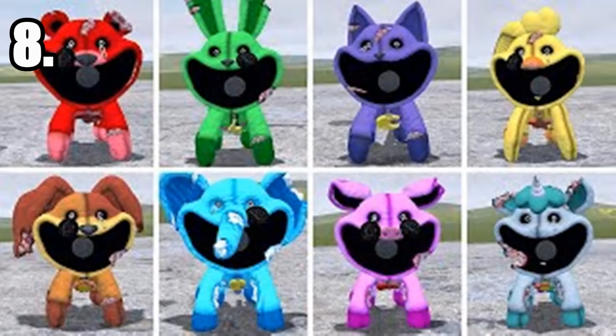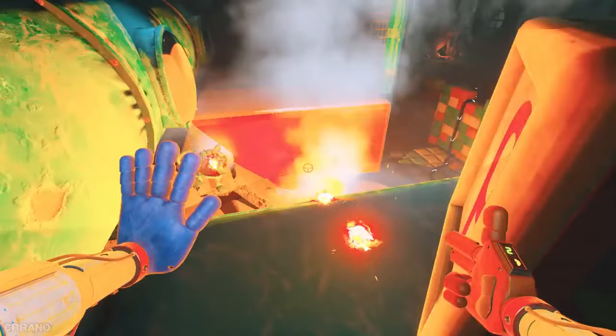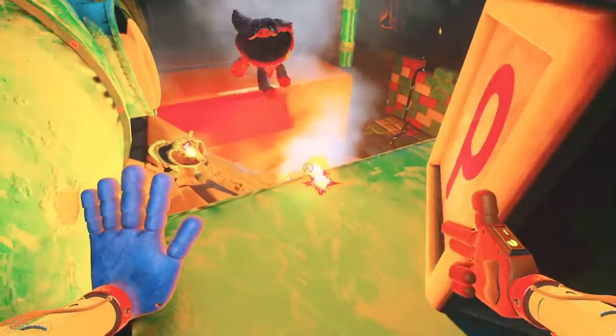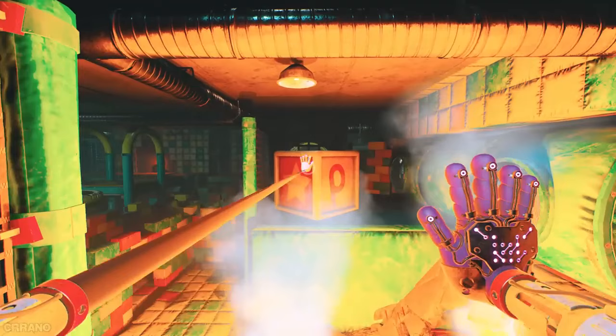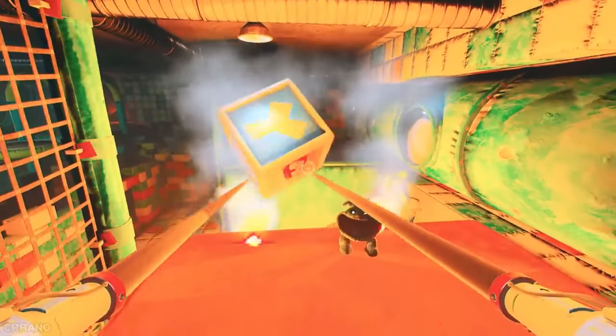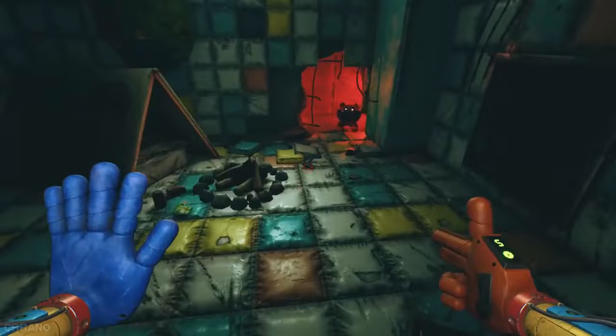Number 8: the Ruined Smiling Critters. The Smiling Critters are very solid and are popular for a reason. While I think that the Ruined versions have bad jump scares, the designs are definitely solid. I'm ranking every single one of them in one spot because the differences between them are completely minimal, and every single one could be someone's favourite. These guys aren't as visually appealing as the next couple of characters, but they are definitely solid.